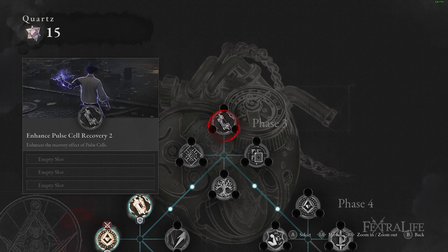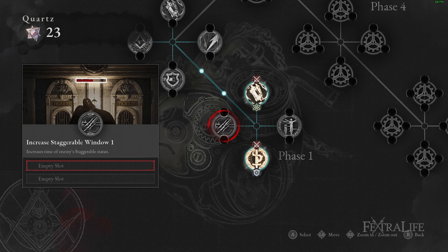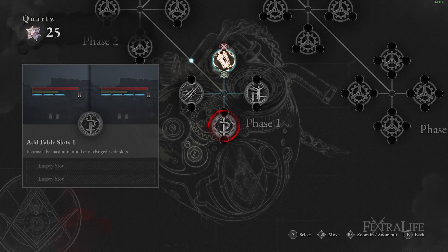Enhance Pull Cell Recovery, which increases survivability and sustain against bosses and areas. Increase Staggerable Window, which increases the stagger time to pull off the Furious Slash combo against bosses who have a very short stagger time. And finally Add Fable Slots, which allows you to use Furious Slash more often.